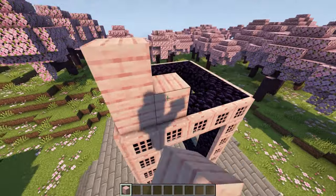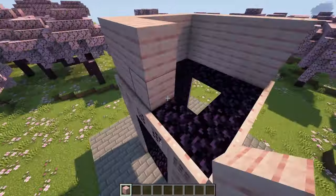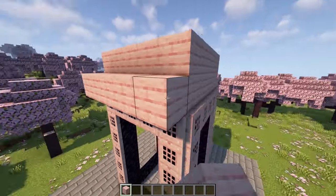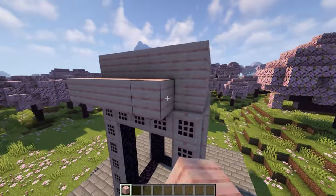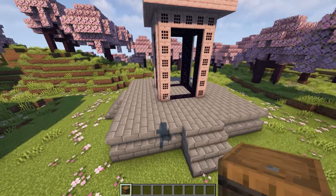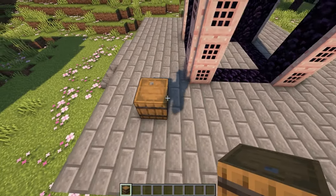Now extend this up by two blocks going the whole way around on top of the obsidian. Then run one layer of cherry planks the whole way around this bottom section here. Now we're going to lay out the pillars — come to one of the corners and place a barrel there.